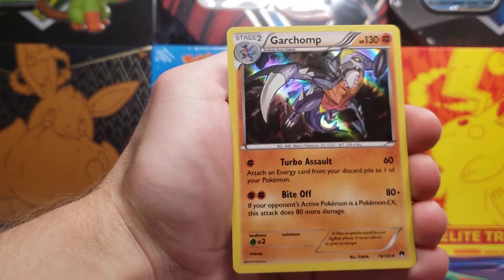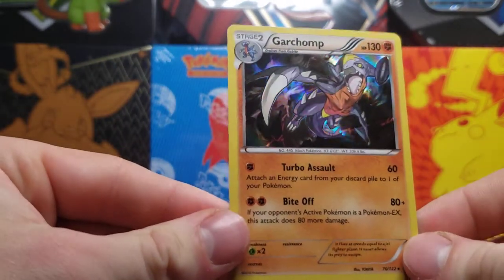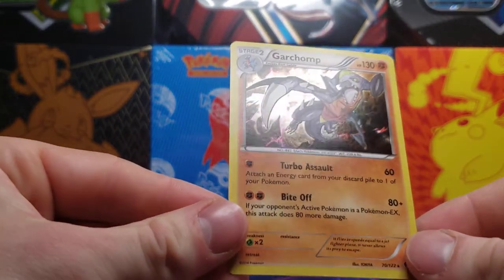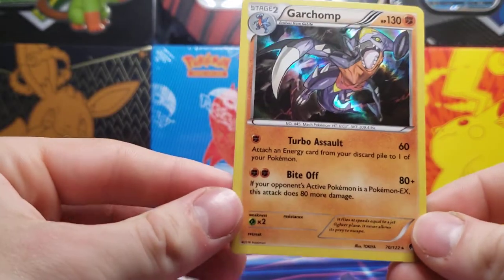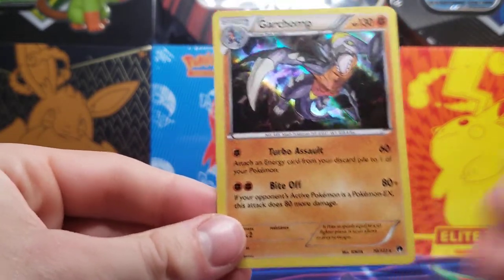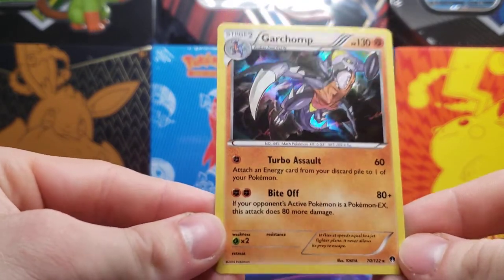And our last card — ooh, a nice Garchomp Holo! I really do enjoy the X and Y era holos, just the way they do them. It's kind of nostalgic for me. So went one for three with a holo from the X and Y era from Breakpoint — not going to complain about that.